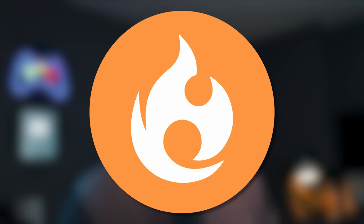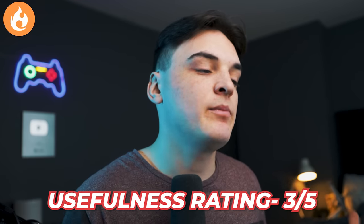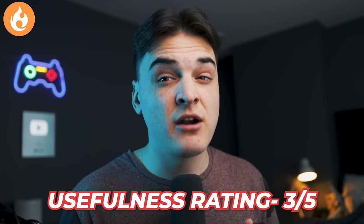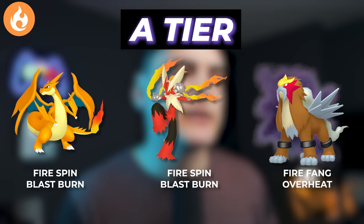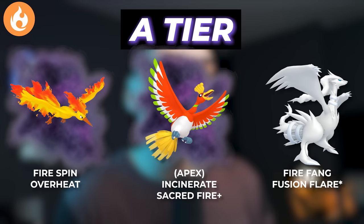Moving on to the Fire type, which also got a little bit of a shakeup this year. Fire types I think are pretty useful — I'll give them a three out of five. You have some Grass type raid bosses and some Ice types you're going to want to use, but I find there's often a type with better Pokemon you can use. The nice thing about Fire types, though, is it's very often sunny in-game, so you find Fire types getting a lot of weather boost. In terms of the A tier for Fire types, we're going to have Mega Charizard Y, the new Mega Blaziken, Shadow Entei, Shadow Moltres, Shadow Apex Ho-Oh, and Reshiram with Fusion Flare. A lot of Shadows, a lot of Legendaries — very expensive for the Fire type A tier, but very strong.